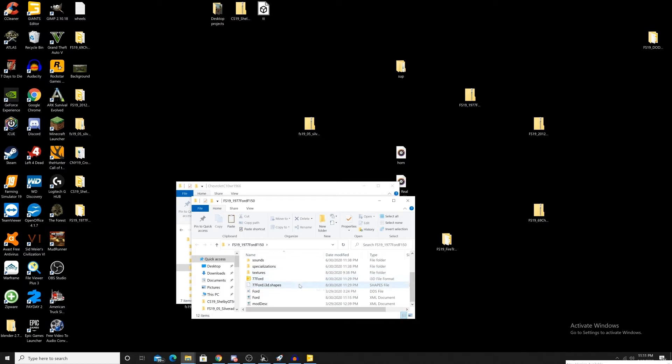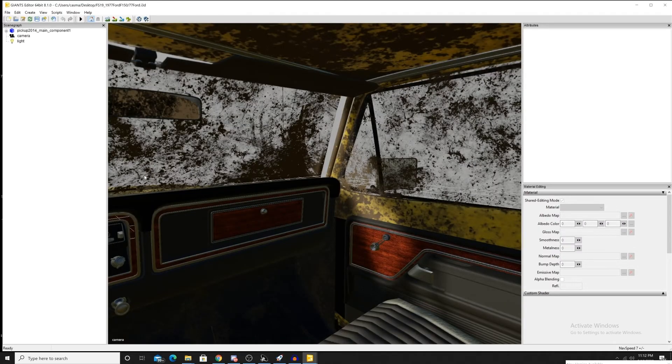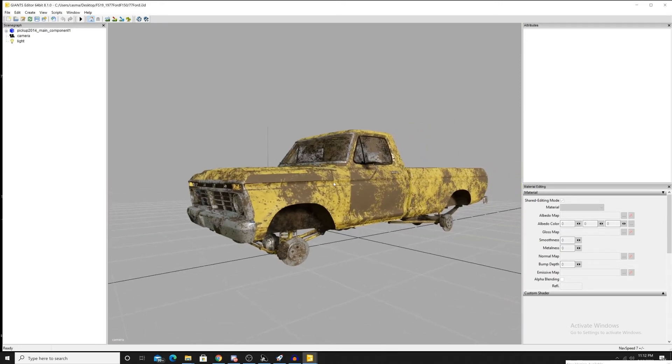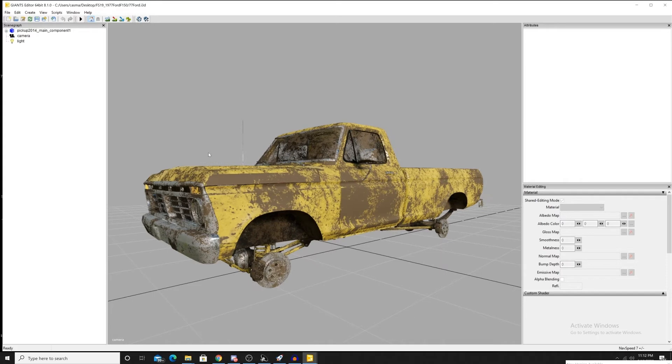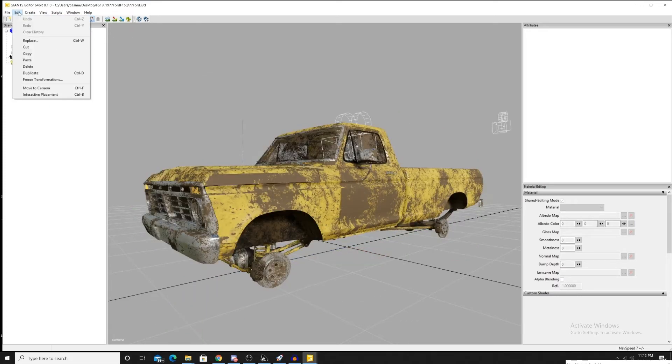Alright, I picked out a vehicle — we're going to go with the 77 Ford here. Whenever you're getting ready to export the vehicle that you're converting over, you won't need things like the player location, cameras, or stuff like that, because this mod already has all that stuff. This truck is private, sorry to tease you guys, but it is private.